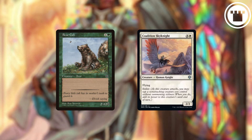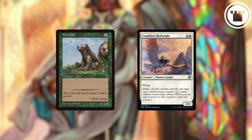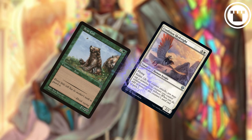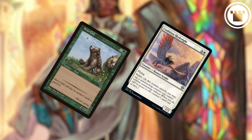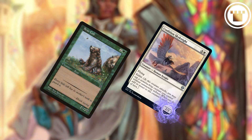As always, even for a relatively simple mechanic like this, there are a few notes. Enlisting a creature is an optional cost of attacking. If you do choose to enlist a creature, a triggered ability from the creature with Enlist goes on the stack. The bonus is applied once the triggered ability from Enlist resolves. Any changes to the enlisted creature's power after this won't affect the creature with Enlist.